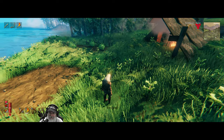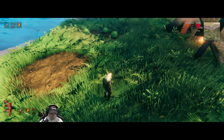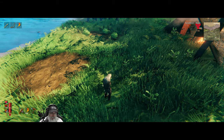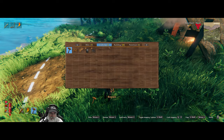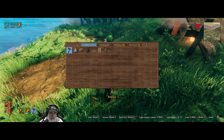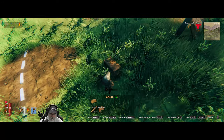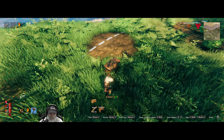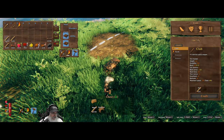Oh shit, that's right — when we run out of stamina we can't move at all. Can I go here and make myself a chest? Nope, you can't build when you're encumbered either. Oh man, that sucks. Okay, so let's drop some of this.